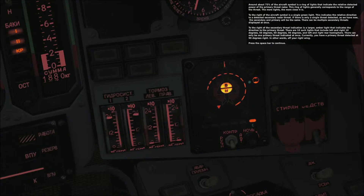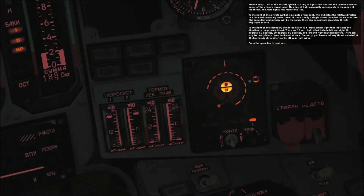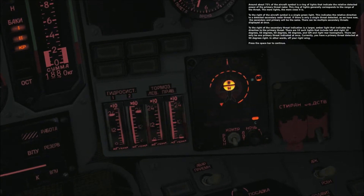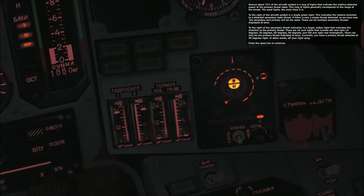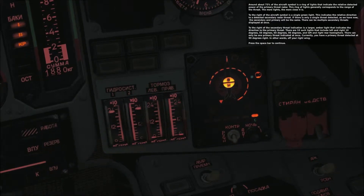To the right of the secondary threat indication is a larger amber light that indicates the direction to the primary threat. There are 10 such lights that include left and right 10 degrees, 50 degrees, 60 degrees, 90 degrees, and left and right rear hemisphere. There can only be one primary threat indicated at once. Currently, you have a primary threat detected 90 degrees right — in other words, off your right wing.